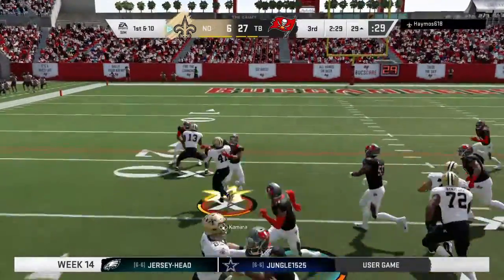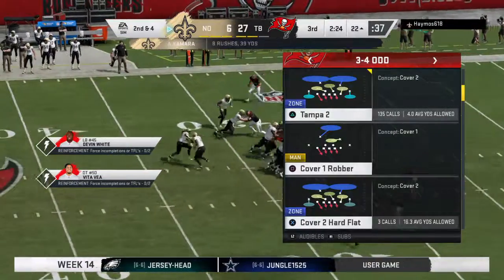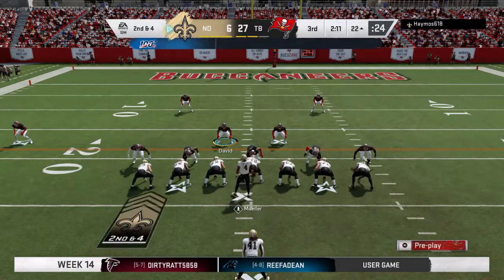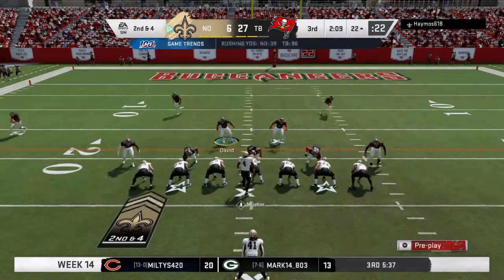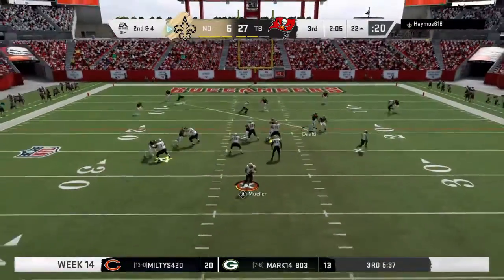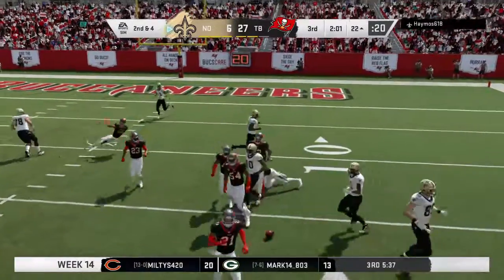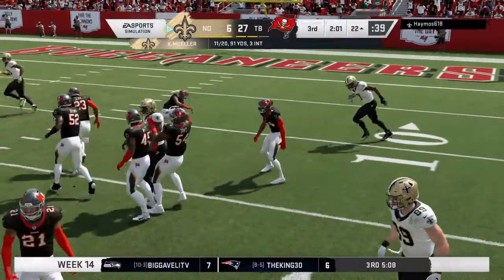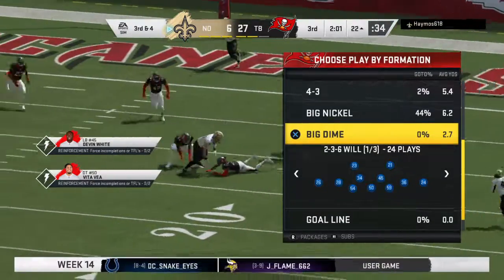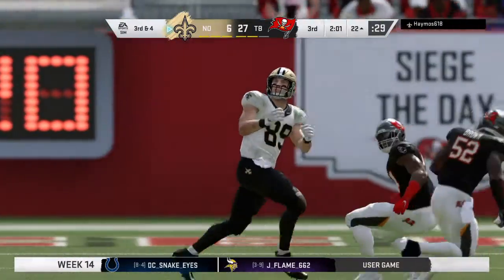They'll try to get the offense going with Kamara — a six-yard gain on the ground, making it second and four. One of the keys to advancing the ball downfield is success on first down. Huge difference between second and four versus second and eight or nine. They try to throw on second down but it's incomplete — the tight end used to dishing out punishment here has to absorb the contact, unable to hold on.